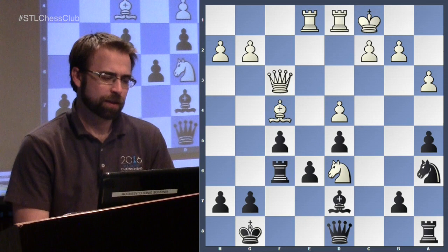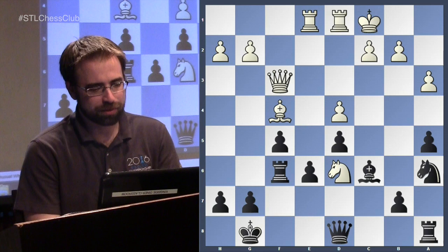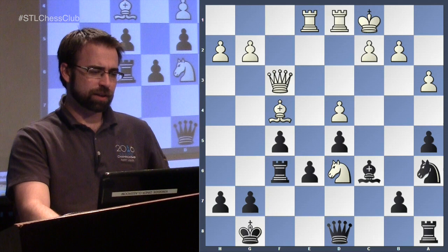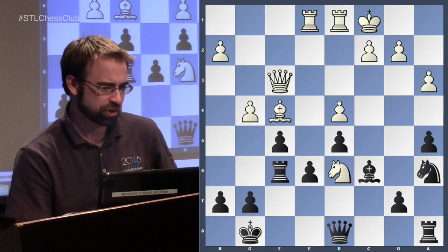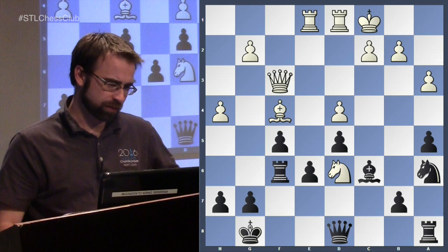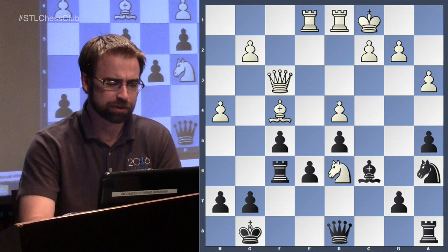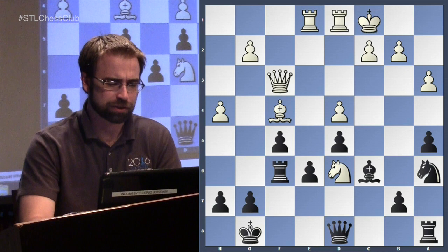The b7 pawn is attacked but defended. White can consider g4 to start an attack — if black takes, recapture with the queen and you have a very promising attack. He played a slightly slower but very good move h4, then h5, h6. Black is nowhere near attacking white, so white is just going to be first in the race. Queen g3 defends the knight and doesn't let black take h6, avoiding some trouble later.